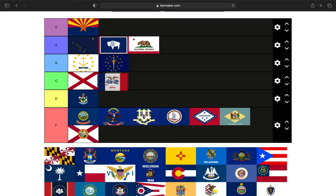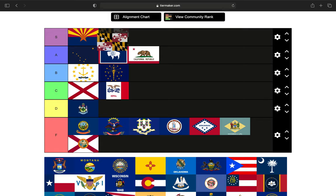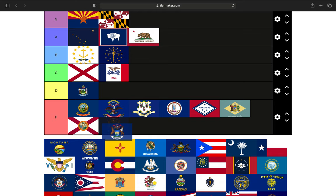Iowa is a tri-colored flag, and it's one of those flags I'm neither here nor there on, so it's going to be a C tier. Coming up next is probably the most polarizing flag of all the state flags — Maryland. Either you really like Maryland's state flag or you really hate it, and I fall in the camp of really liking it. I think it's unique, different, and colorful. I am a fan.